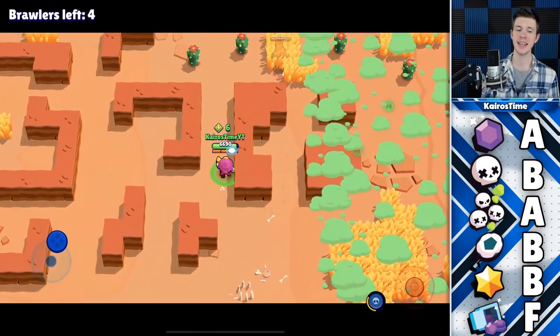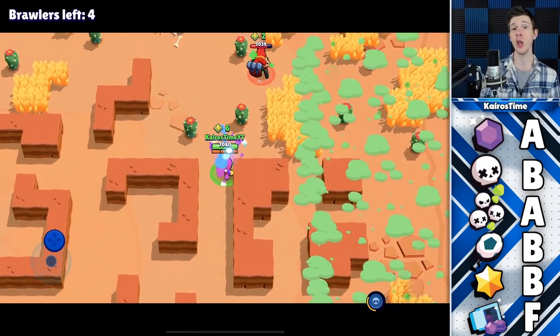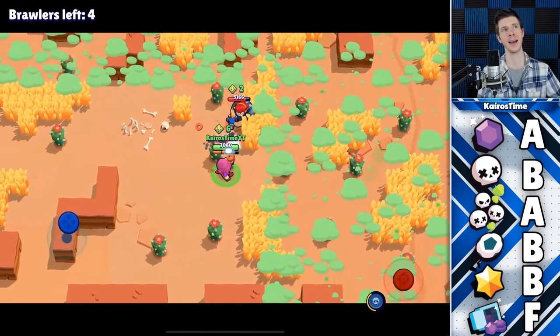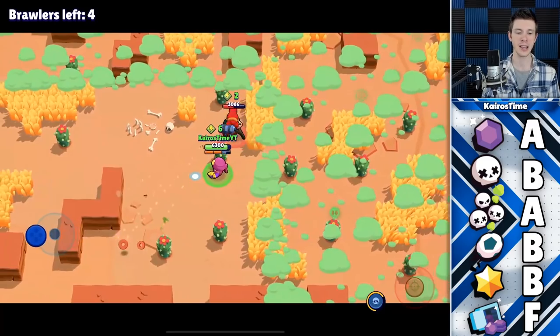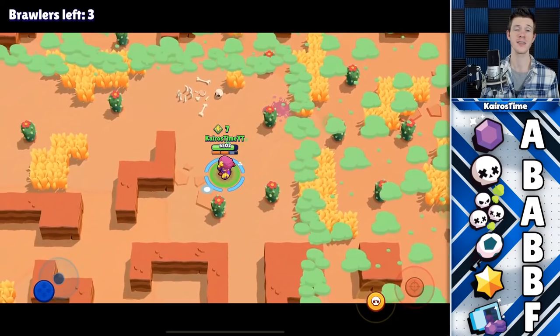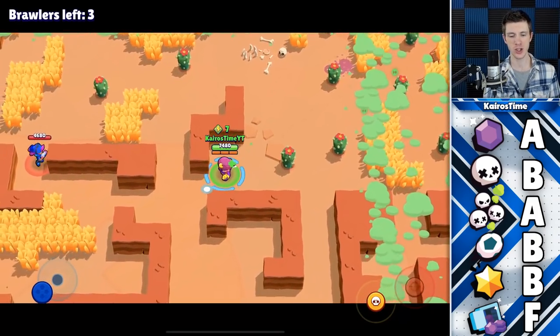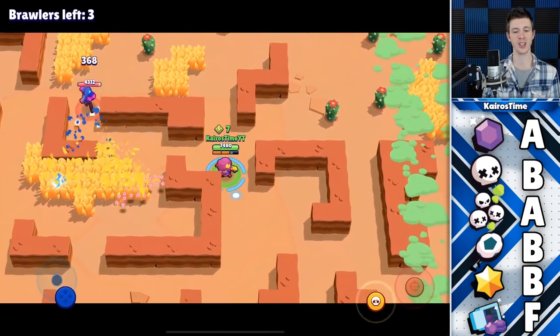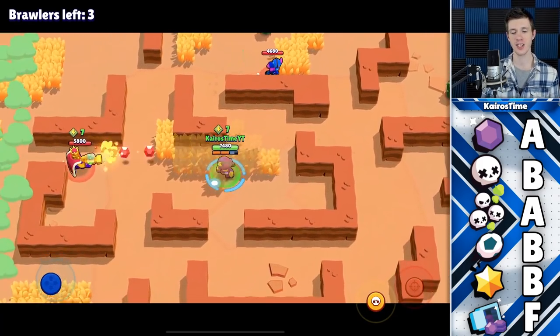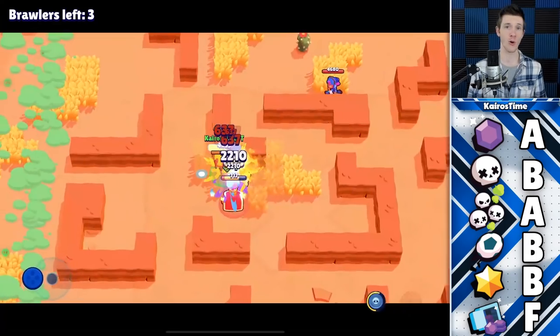For Bounty, Gene is going into the B tier. He has the longest regular attacking range in the game, aside from Spike if Spike's attacks are perfectly angled. I was actually kind of surprised to see he had a little bit of viability in Bounty because of his range. That being said, his super is incredibly difficult to hit at such a long range, and he does so little damage from a distance that there are just many better options for Bounty.